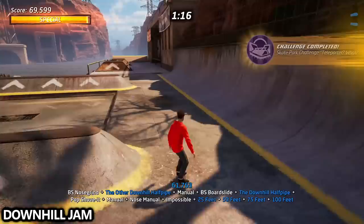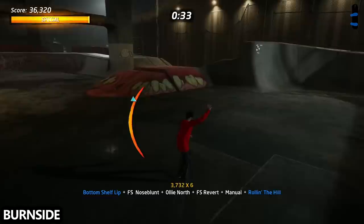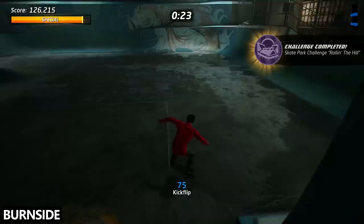Next up we have Burnside, one of the easiest ones in my opinion — I got it on my second try. From the start you'll have to do the bottom shelf lip. After that jump off, revert manual over the hill to get rolling in the hill. Stick to the right hand side to get the triple rail grind and then just land cleanly. This one's really easy.